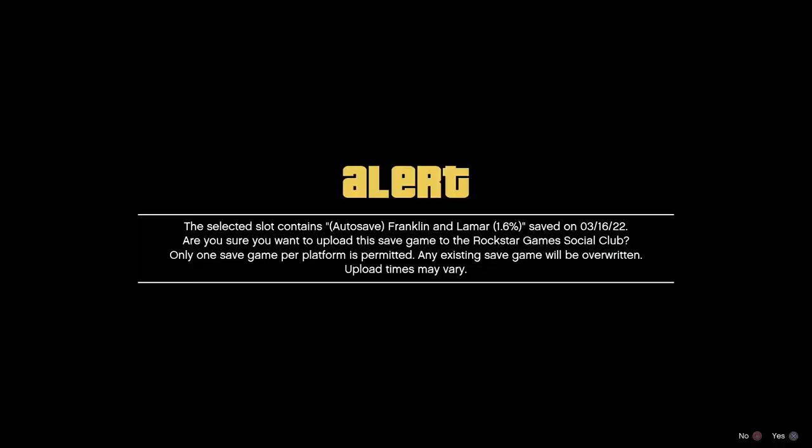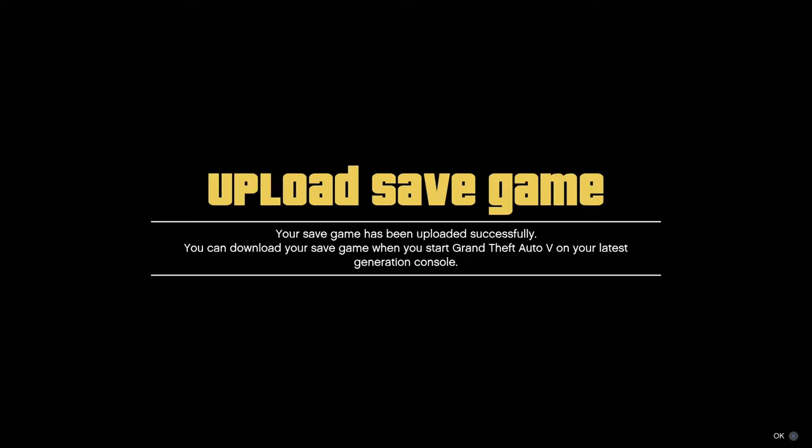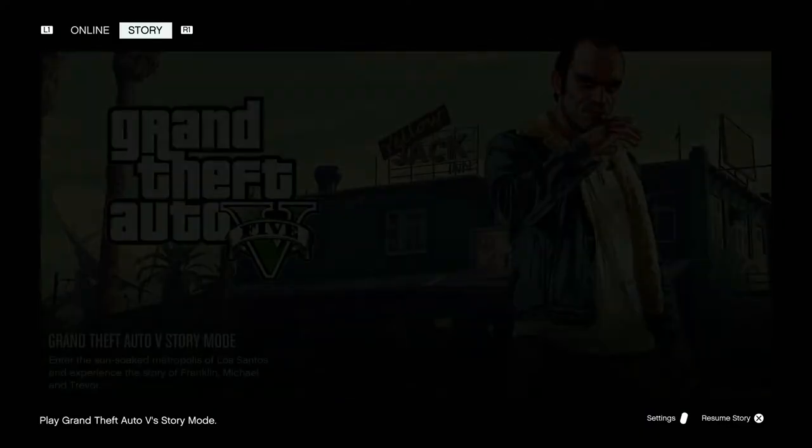You only get one chance to do this, so make sure you pick the correct one and then press X. You'll then get a message telling you your upload has been successful from your PlayStation 4 console, and now you can go over to your PlayStation 5.